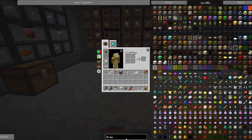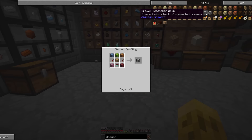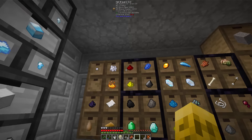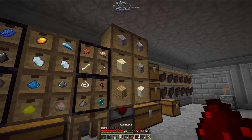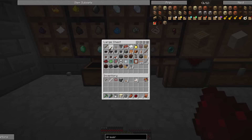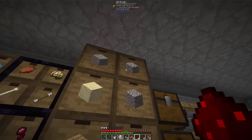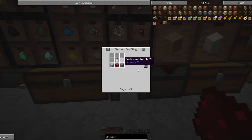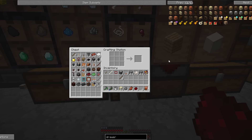Let's make sure we have everything else that we need. Some cobble, a diamond chip set. We need to make these: stone, redstone, torches — six please. Stone, cobble — good to go. Oh, torches first. That would help.